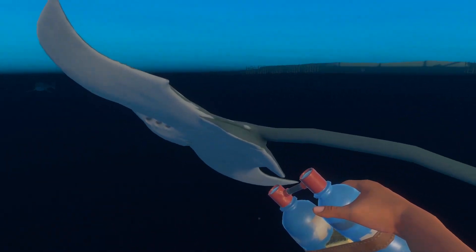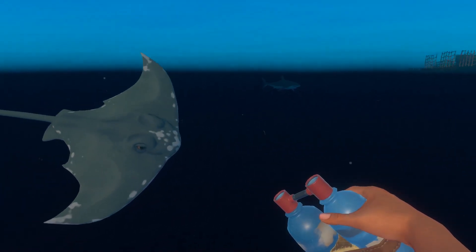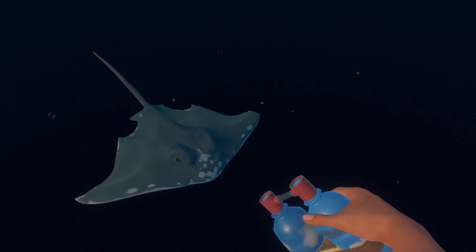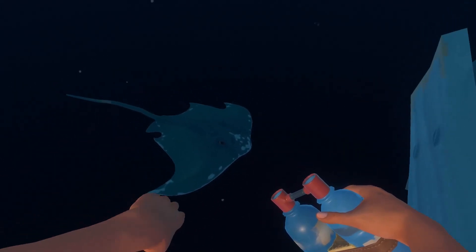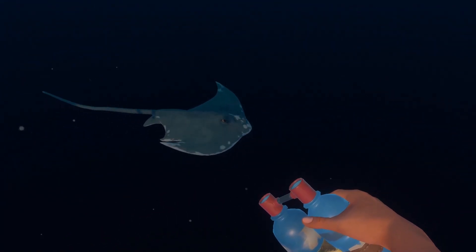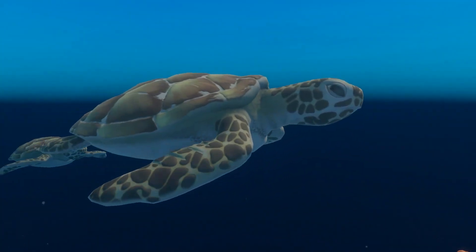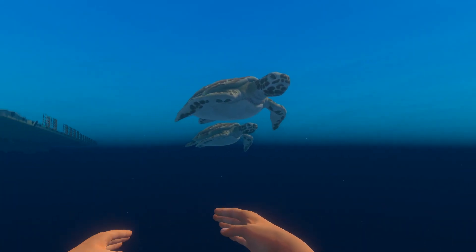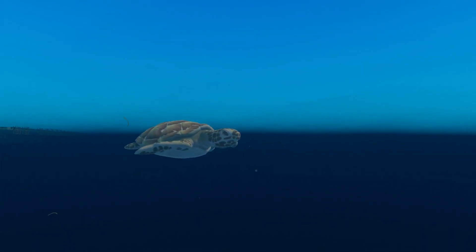They've added a lot of new creatures to this update that are more for aesthetic design, and I'm really glad that they paid close attention to the creatures that are in the ocean. One of the things they added were the stingrays, which is what you see here, as well as some sea turtles that look so darn cute. The detail on them is really, really good.